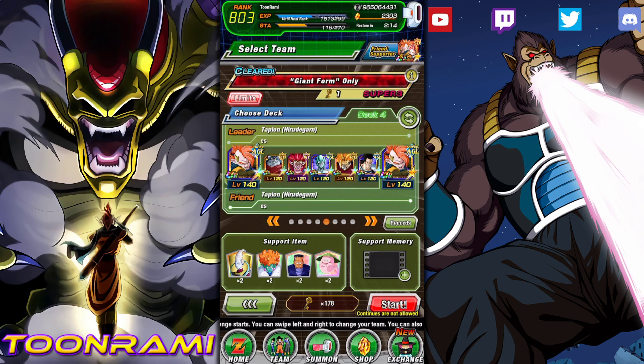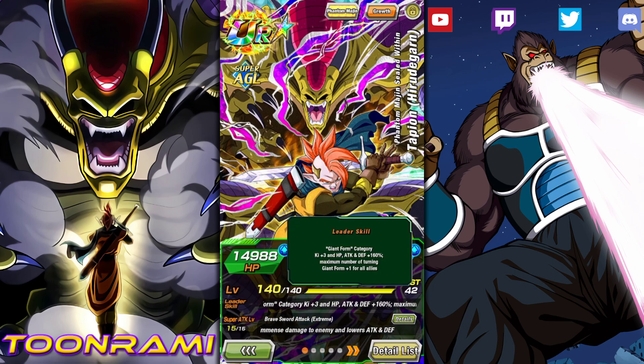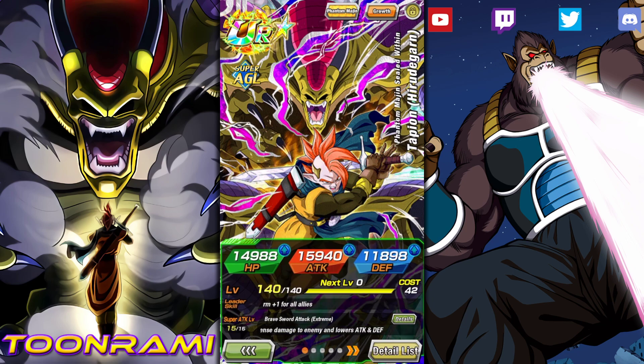We are bringing a full, rainbowed Giant Form team — except for the friend unit — to show off the AGL Tapion EZA. With his EZA, he goes up from a 150 to a 160 leader skill for Giant Form. Also, extra turn for Giant Form for all your allies. He causes immense damage and lowers attack and defense.